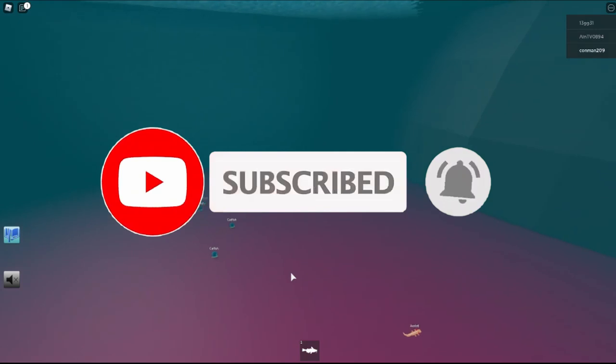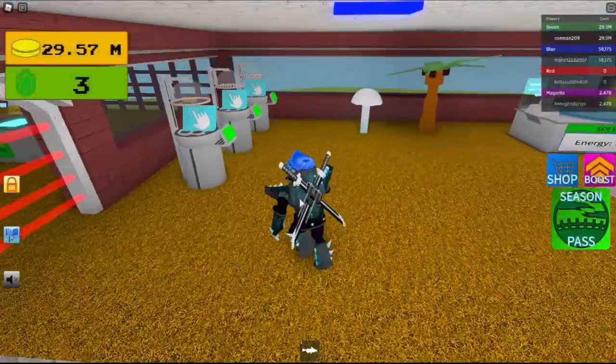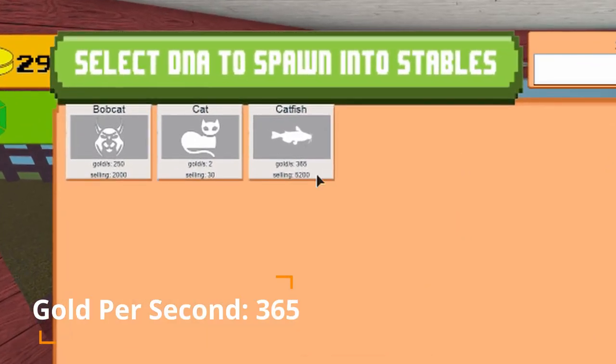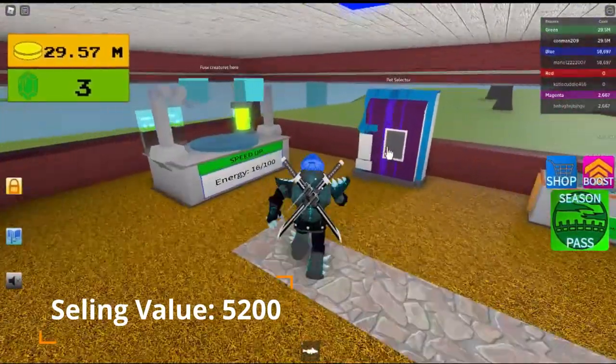I'll go back to my base so you can see all those stats and stuff. The gold per second is 365, and the selling value is 5200.